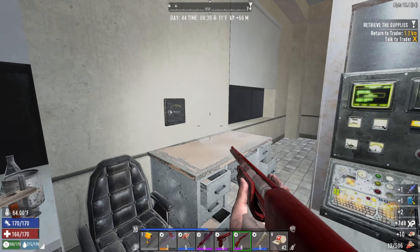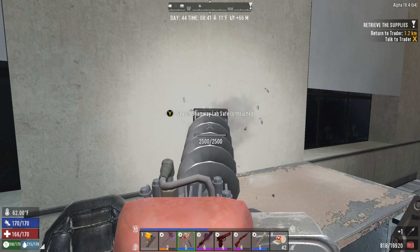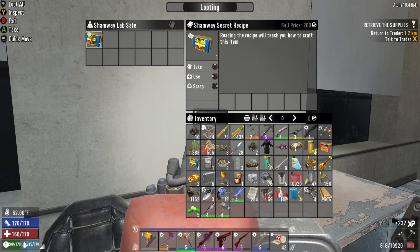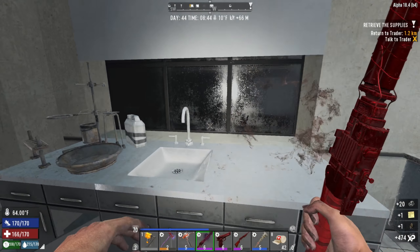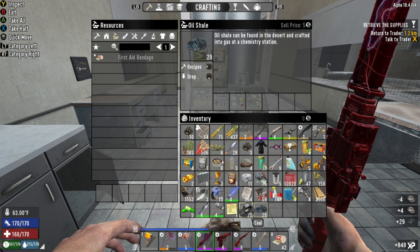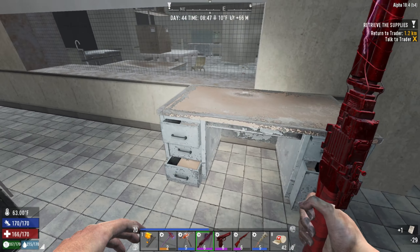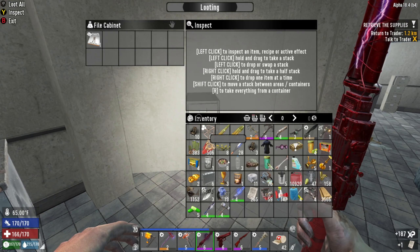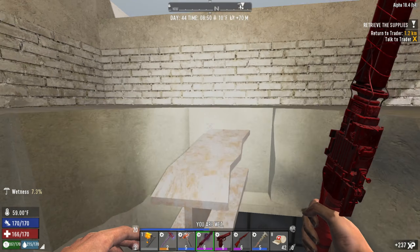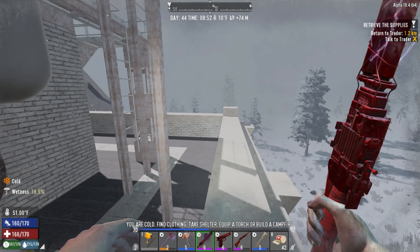I think it's time to get to the roof and get the heck out of here. What's this? I can get honey from harvesting trees — that is an excellent find. If I end up wanting to make the awesome sauce, you need honey for that. I think it's like five or two for each one — it's kind of ridiculous.